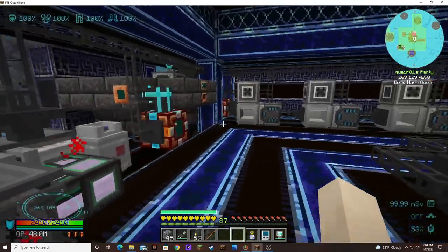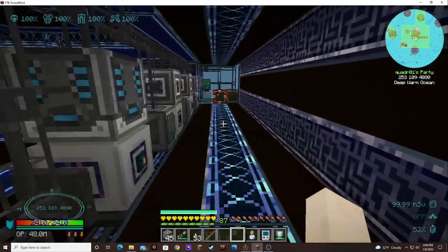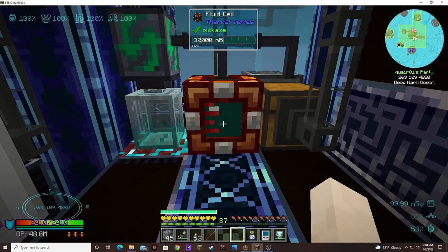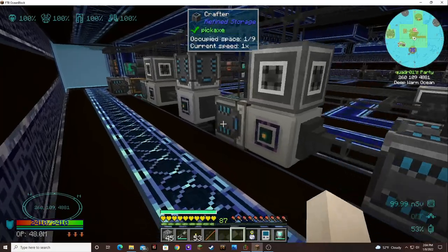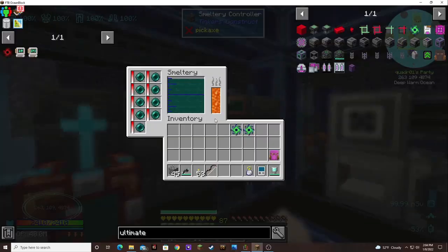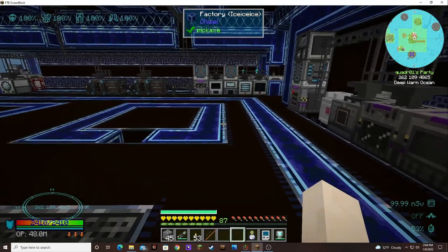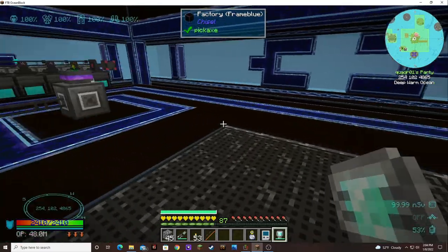Yeah, like the whole chest would be full. We got plenty of enderium in there — or molten ender. I think the reason I shut it off is because I was low on ender pearls. Yeah, we kind of got backed up here. So we need to find the tesseract one and turn it back on and monitor it because I think it's going to be a troublesome area.